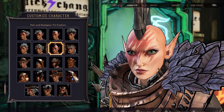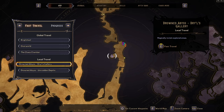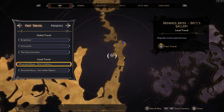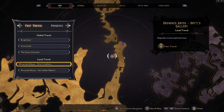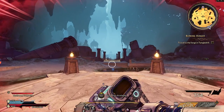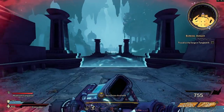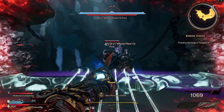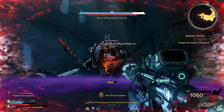Next up we've got Fin Fashion and this is going to drop from Daryl — or Drill. I just like calling him Daryl. You're gonna come to the Drowned Abyss and go to Drill's Gallery, and then from there run forward up until you get to the God's Well, which will bring you to Drill or Daryl. Alright, final phase.